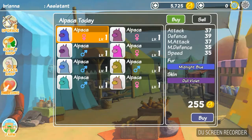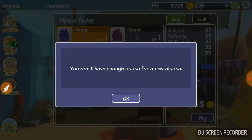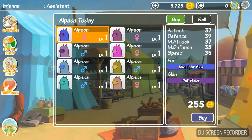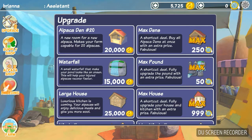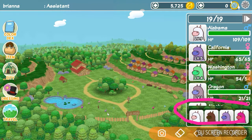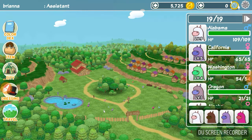I would click buy but I don't have enough space for a new alpaca. You have to click 'farm' to get back to your farm with all your alpacas. Now I will show you how to battle with your four alpacas on your team — you need to click 'travel.'